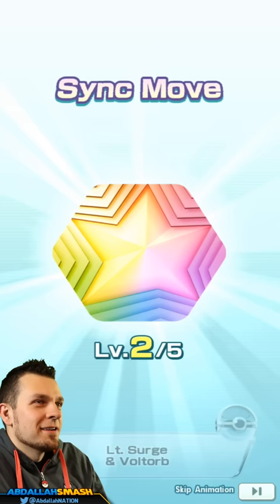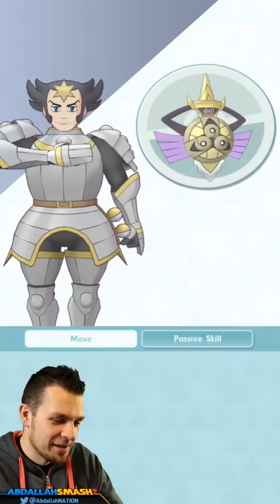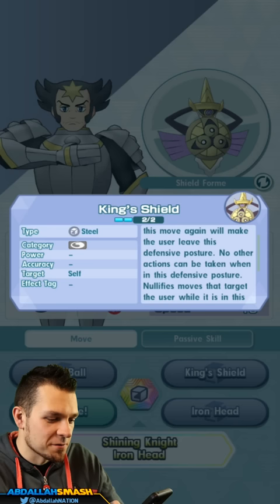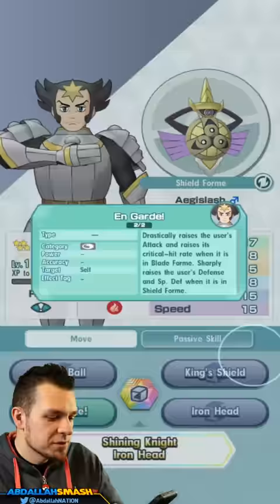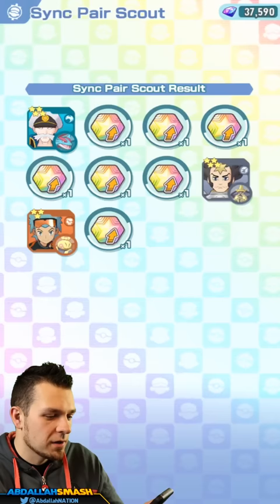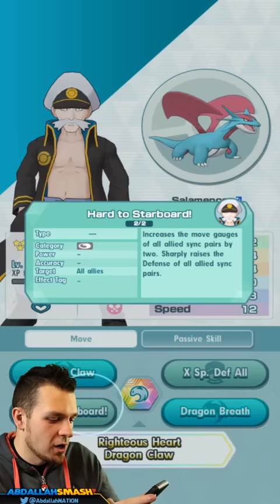Who's this? Hey, from Kalos — interesting! I remember him. We got some four-star units. King's Shield: the user takes a defensive posture; using it again will leave defensive posture, no other actions taken, and it nullifies moves while in defensive posture. Can you block a Sync Move? It's just like in the main Pokemon series. On Guard drastically raises crit rate when in blade form — actually kind of cool, but how often are you going to use a Steel type?